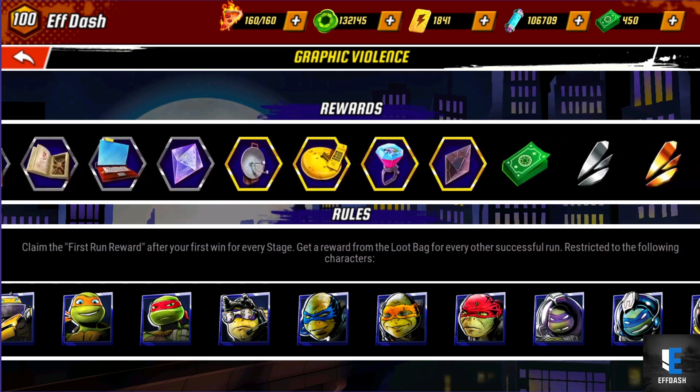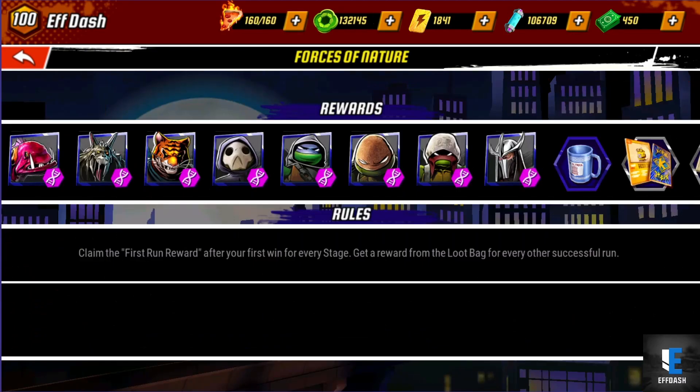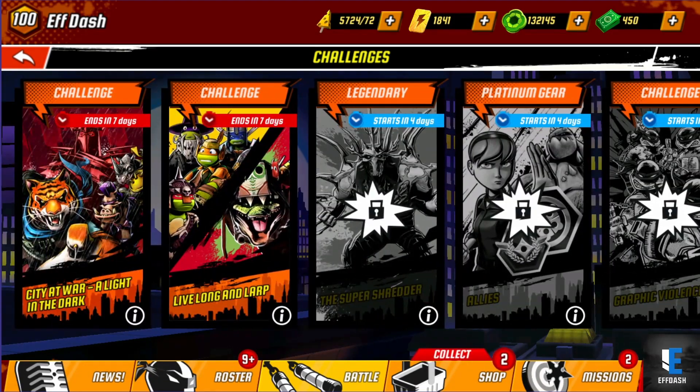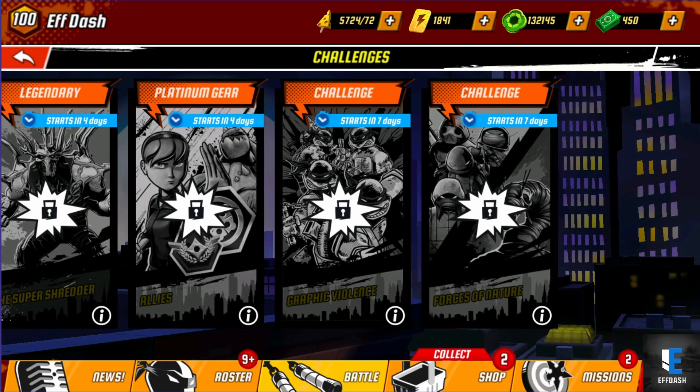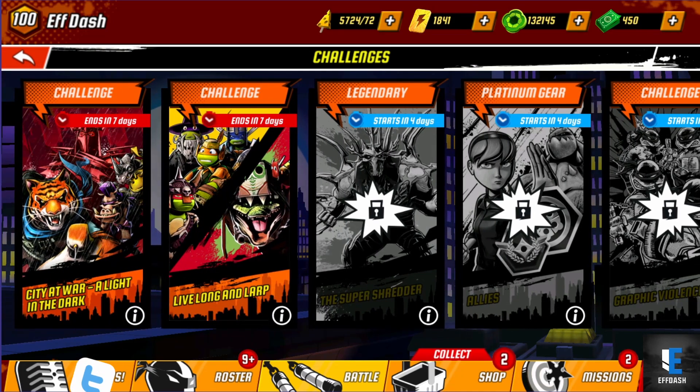For that challenge, specifically farm Nick Raph and Nick Mikey — the rest don't really matter. The last challenge this week is Forces of Nature, where you can get Vision Quest DNA for Vision Quest Raph and Vision Quest Leo specifically. There's also another chance for Tiger Claw and Nick Shredder. If you're low on cheese, focus on the really strong characters: Larp Raph, Larp Donnie, Vision Quest Leo, Vision Quest Raph, Nick Mikey, and Nick Raph.